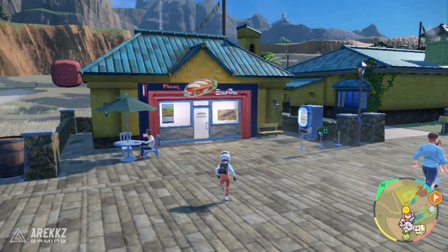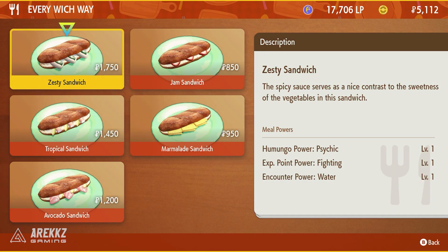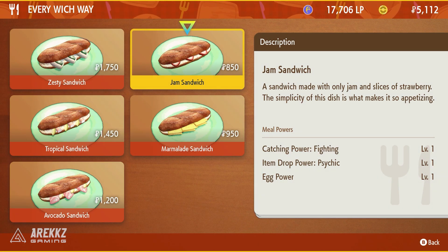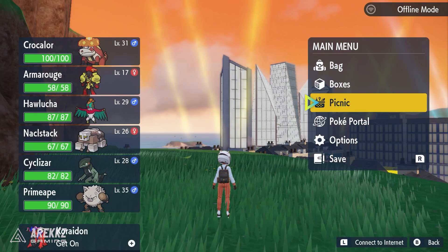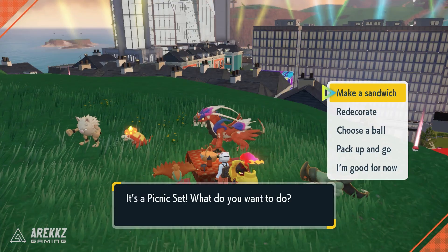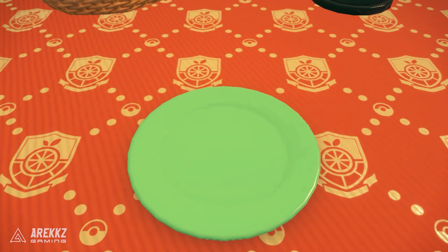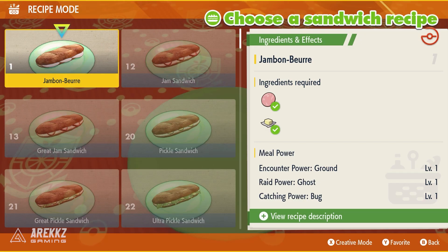Now to begin with sandwiches — you can either go to sandwich shops to purchase pre-made offerings, or go to other restaurants and buy other types of food. Or you can go to your menu, select Picnic, and once the picnic is set up you can walk up to the table, interact with the basket and begin the process. Once here you can either select a pre-made recipe, provided you have the ingredients, or you can go into free create mode and make your own creation.